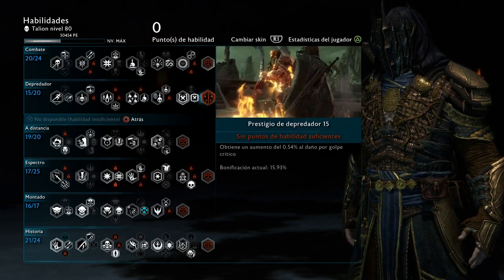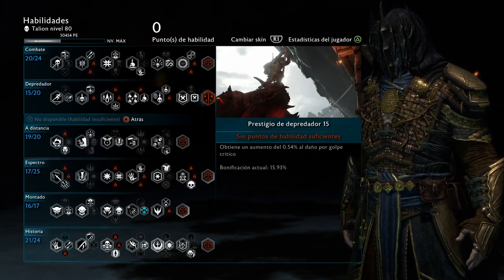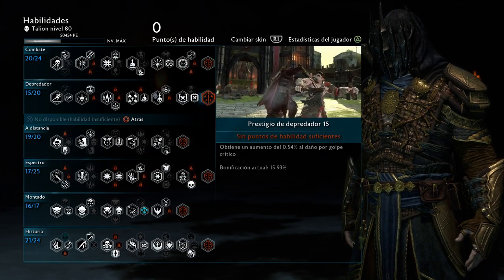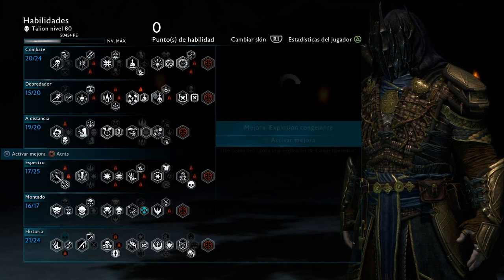The prestige here increases critical hit damage — this is pretty good if you can have it as high as possible, it's going to help you a lot. Right there I have 50% extra damage on my critical hit from these prestige points. Just have this as high as you can.